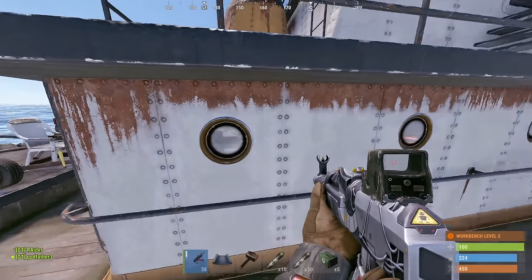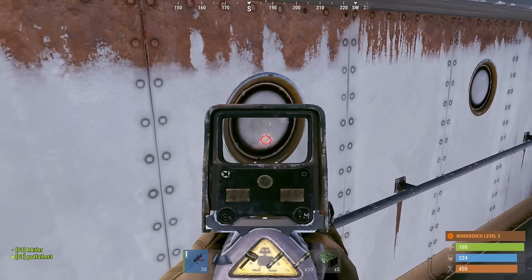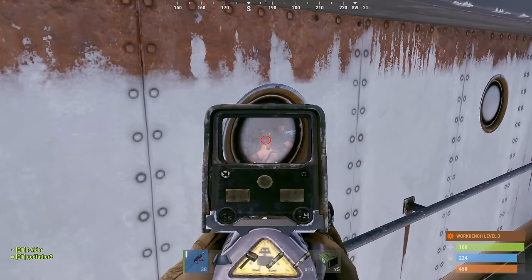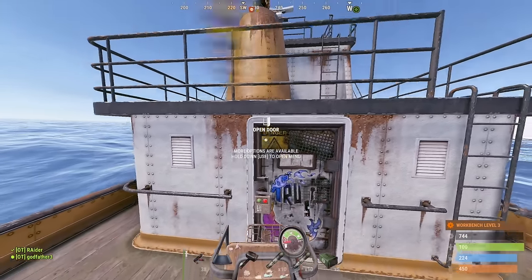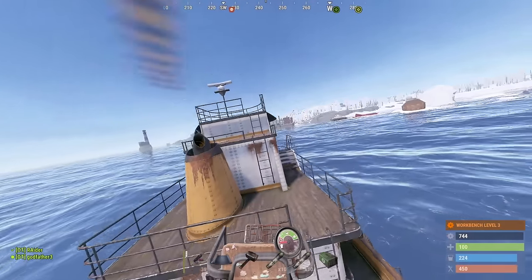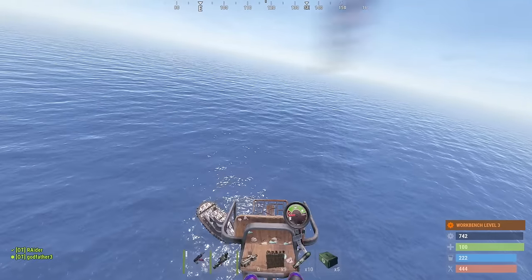Tier three crates in there — two tier threes, a bunch of boxes and sleepers. We gotta hit this. He's got a launcher on him, full kit with a large backpack too. We're raiding this thing just for the backpack. No mini on it though.